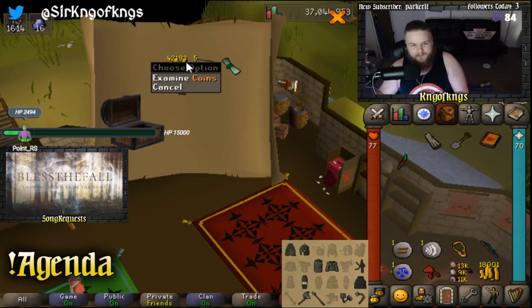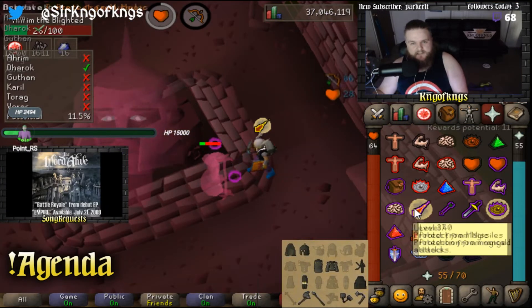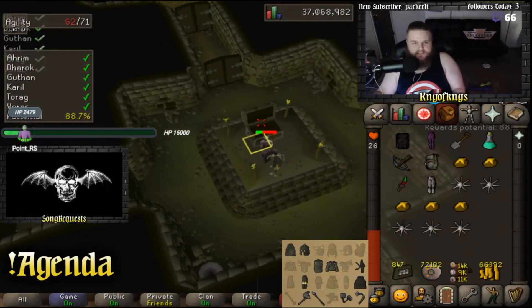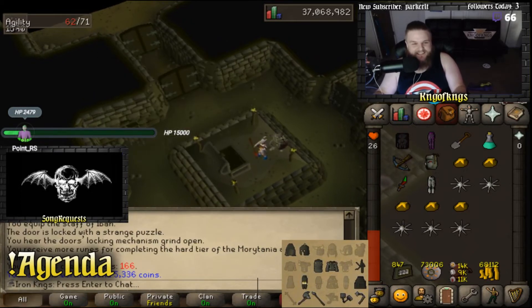Rune crossbow — that would have been amazing a long time ago. Look at how much my cash stack just increased. I think we're about to get a range level. Holy shit, 74 range. Thank you, Ahrim. Chest 166 — yikes. Hey, there you go guys, the 5k chest is back.